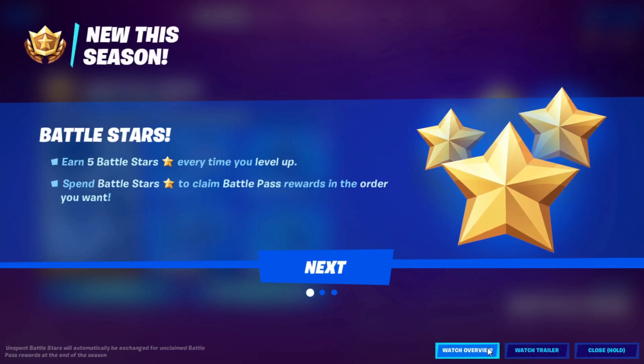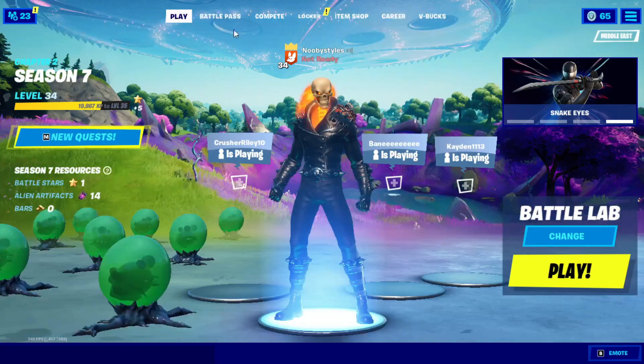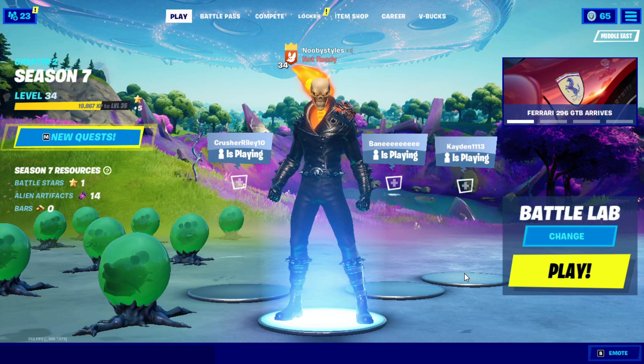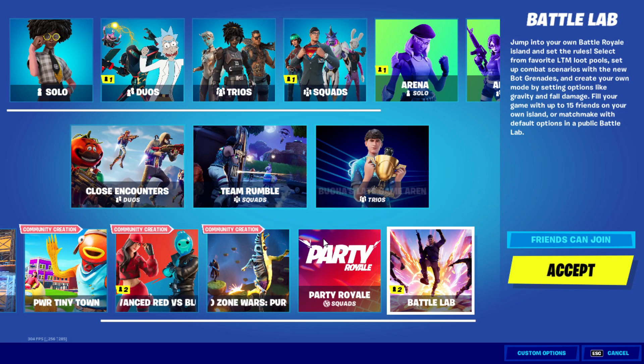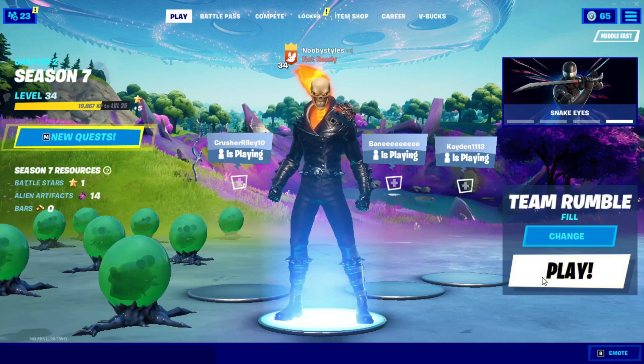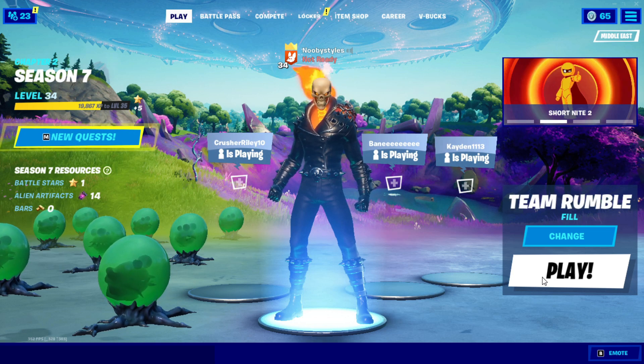Okay, after that, close this and go into Play. When you're in Play, go to Change and pick any LTM that you like — I'm gonna pick Team Rumble. Click Accept on it, and in that LTM just play till the end.